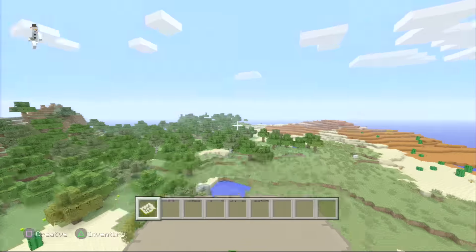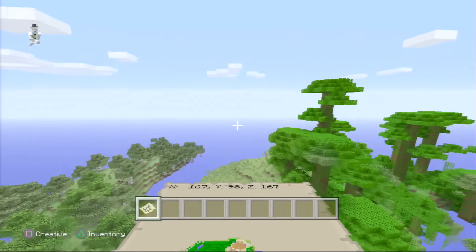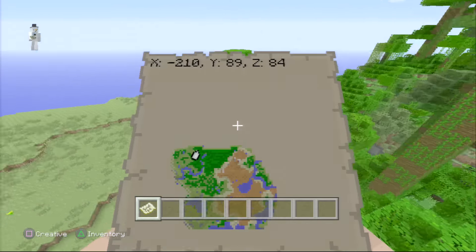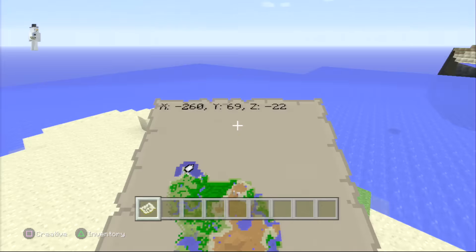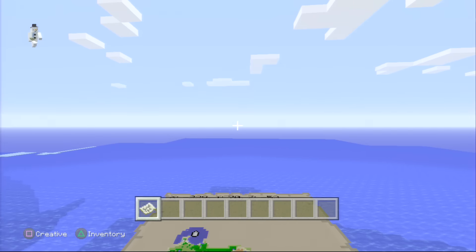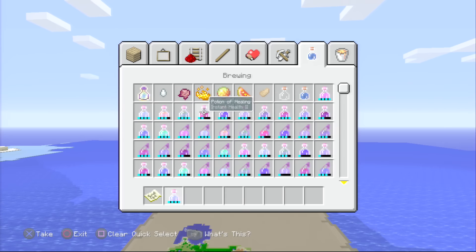Let's go ahead and go to the ocean monument. Like I said before, a lot of great other landscapes — not too much water, which I personally like. I'm not a fan of seeds that have a ton of ocean, unless I'm going for a survival island type of thing. Let's use Swiftness and Night Vision to make it easier to see.